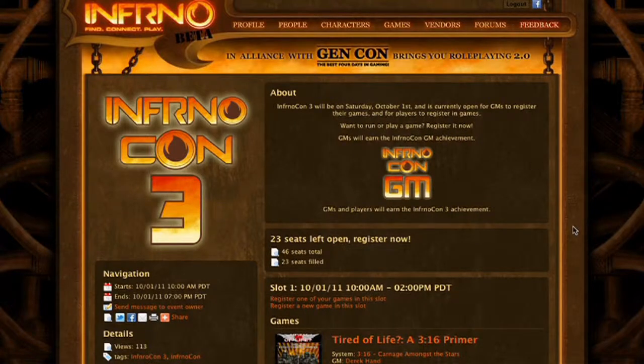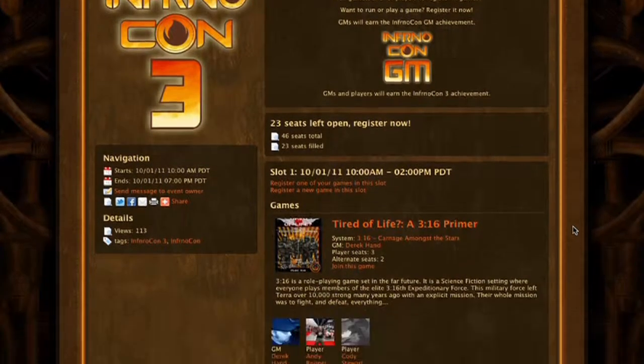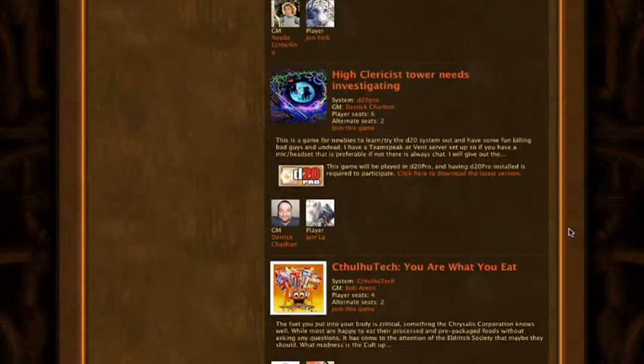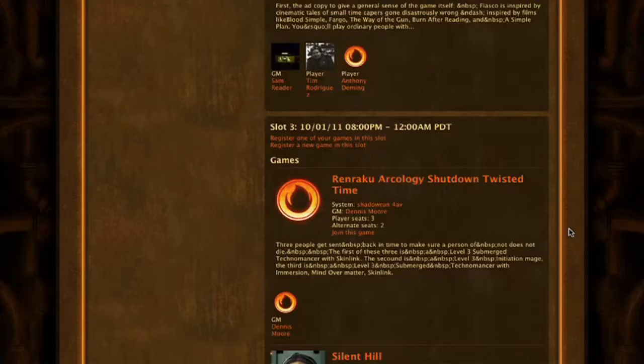This will take you to the listing of all the InfernoCon 3 events. There are three slots: from 10am to 2pm, another slot from 3pm to 7pm, and another slot from 8pm to midnight. Those are all Pacific Standard times.